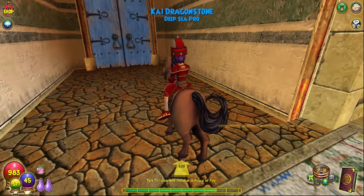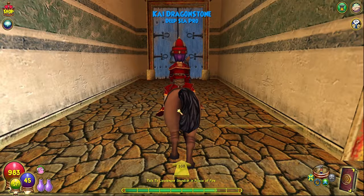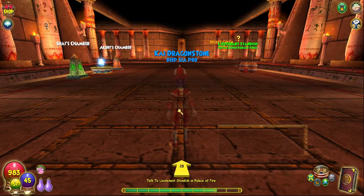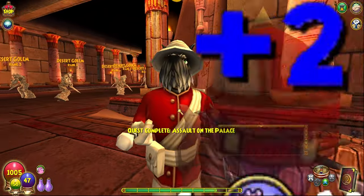What's up guys? We're back on another Wizard 101 walkthrough with the fire wizard, Dragonstone. We're gonna go to the Palace of Fire, and then we're gonna be doing the Throne Room of Fire, and then we'll be done with the fire section.